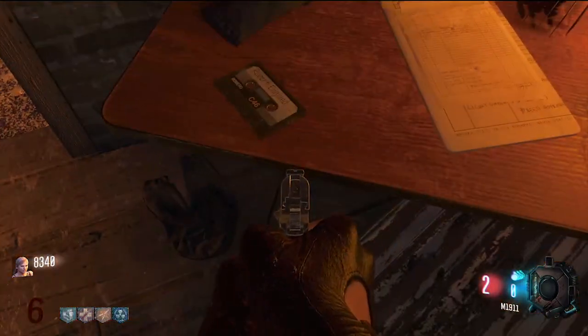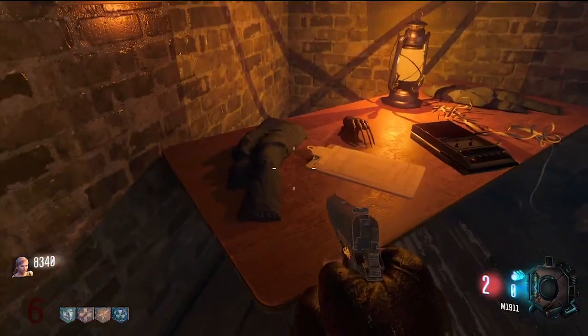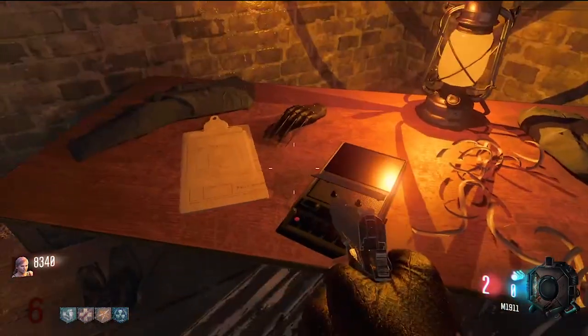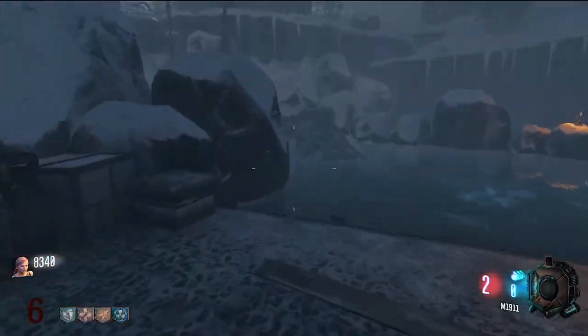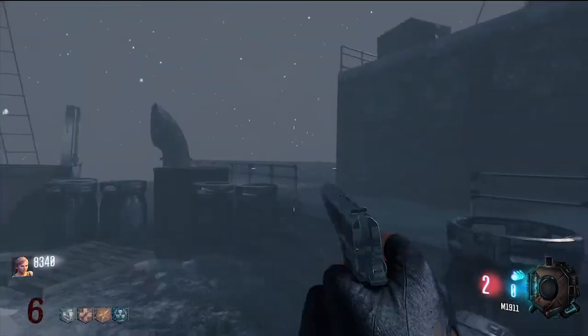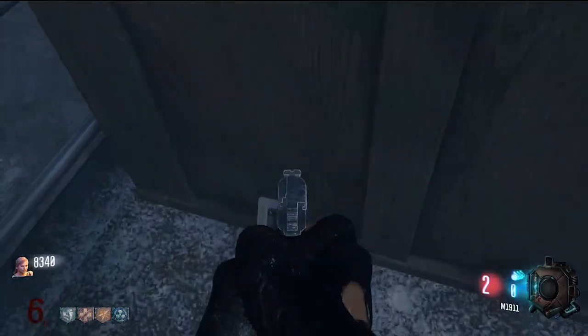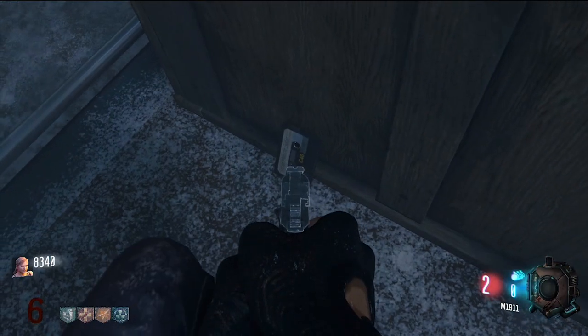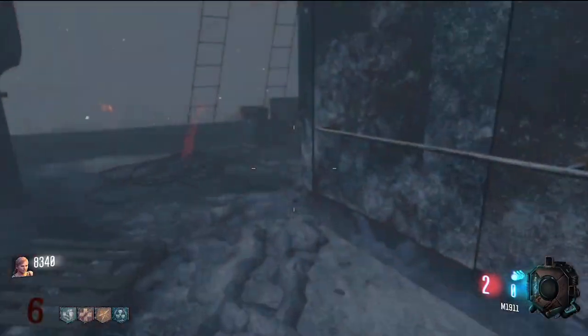So I found three. The first one is for Robert Englund, and it's right here on the table — we're going to grab that. After you grab this, you do have to put it in the cassette player, otherwise you won't be able to pick up another one. The second cassette tape is over here next to Double Tap, but instead of going to the machine, take a hard right right here, and it's right against this crate.